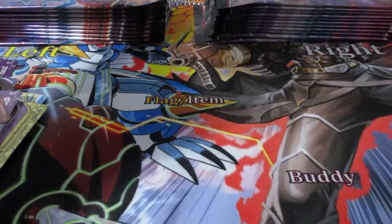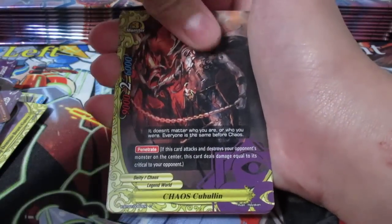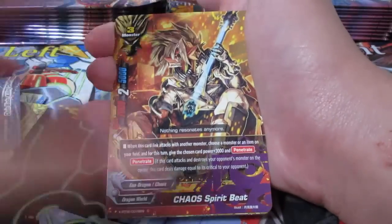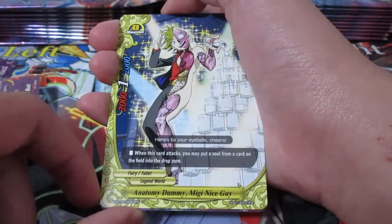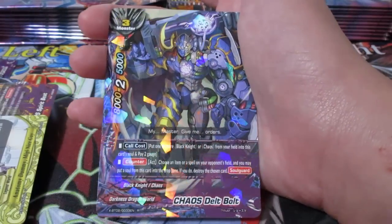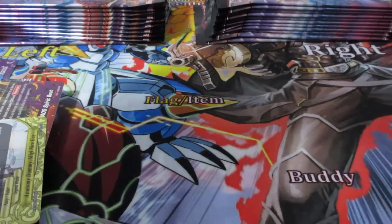Death Count Requiem - I feel like we're just going to have fun playing against people. You've got Chaos Kunlun right here. Chain Blade Killing Chain. Chaos Spirit Beat. Anatomy Dummy Miggy Nice Guy. And Chaos Delta Bolt. I feel like Chaos has a lot of stuff as well - for example, Delta Bolt can destroy an item or spell if you use the effect. I feel like Chaos is pretty gosh darn strong.